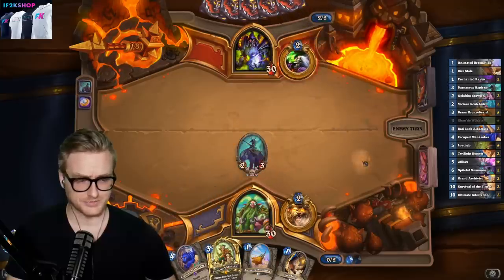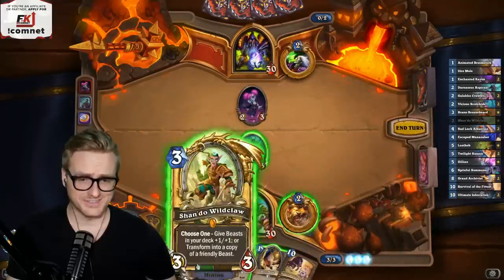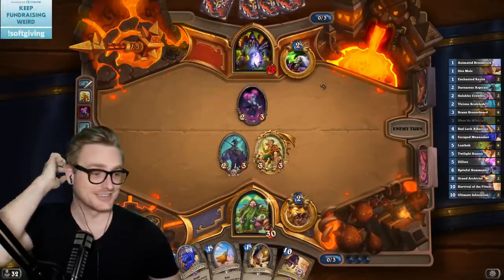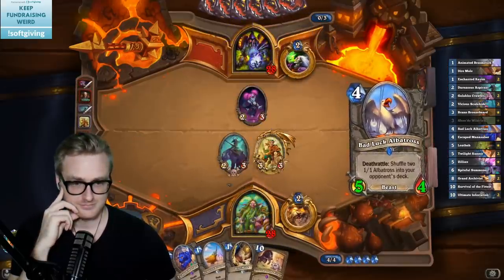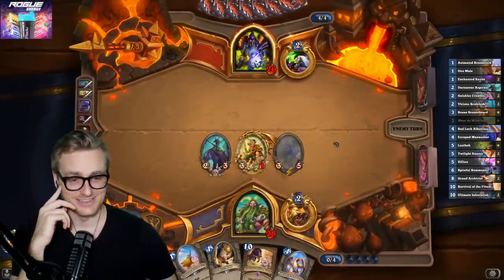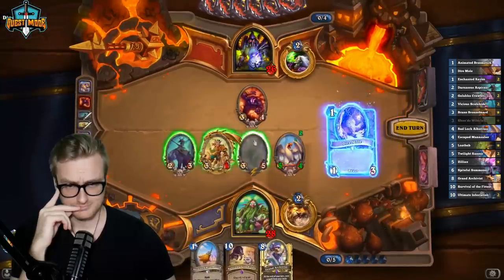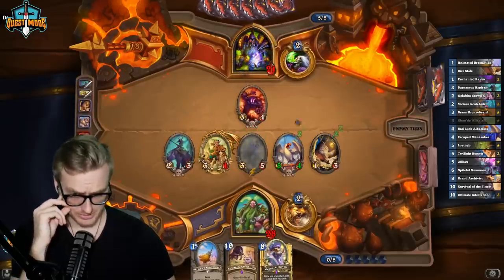And then I get this into this if it survives for a couple turns. Just a random Spiteful — nice, River Crocolisk. Maybe I should have played this because it's not like I'm that likely to hit a Spiteful by next turn. I don't see a reason to attack with that right now — I want to keep it hidden for the Archivist turn.